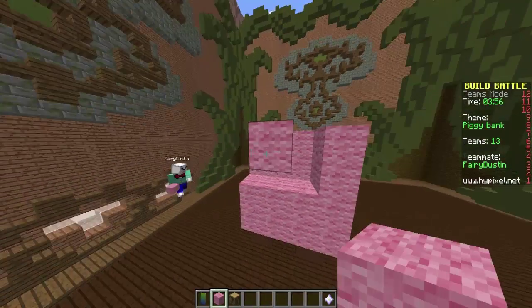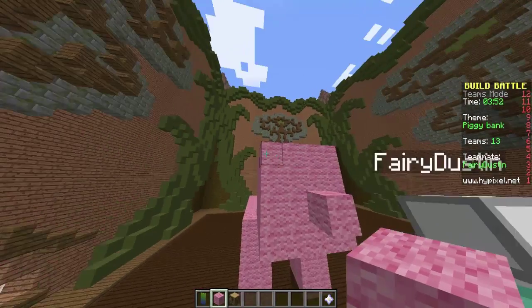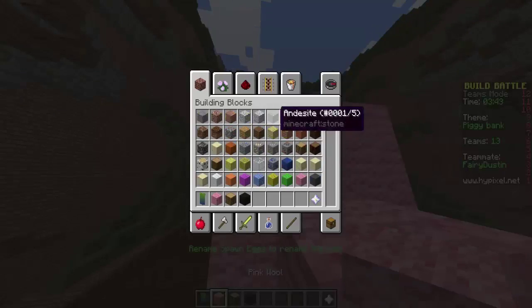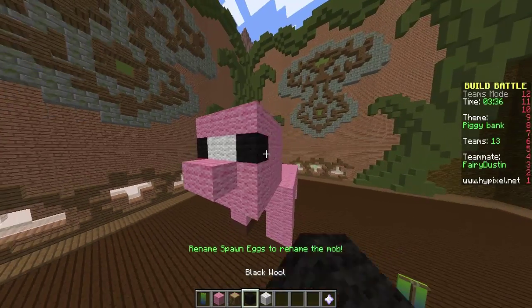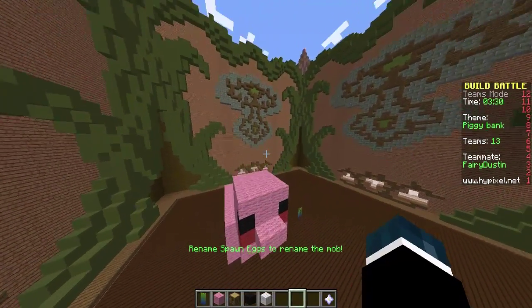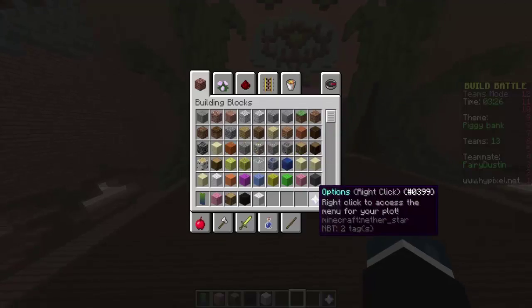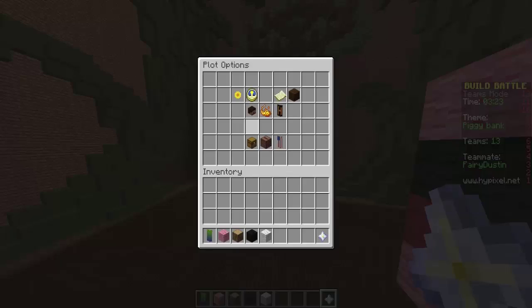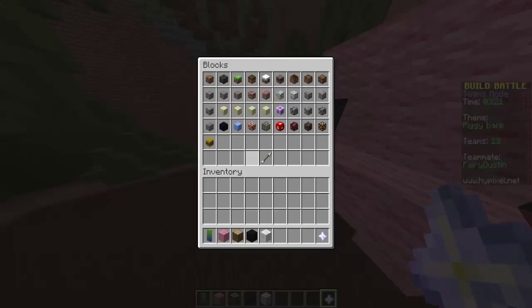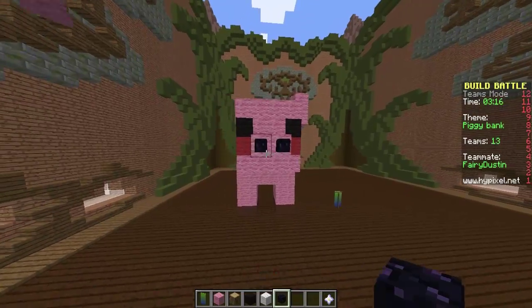Yeah, like one block like this. Okay, and then I'll make his snout. I'll put his little black eyes. He looks like a cyclops! Why did you put the white there? Hey, can you use the little head things and put his little nose holes in there? I could try. Is there a black one? Custom skull of blocks — there's obsidian. Okay, do that one. Yeah, perfect.